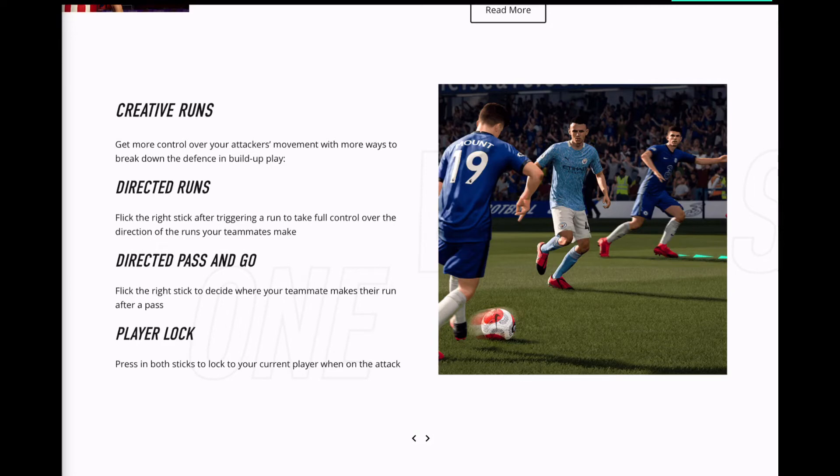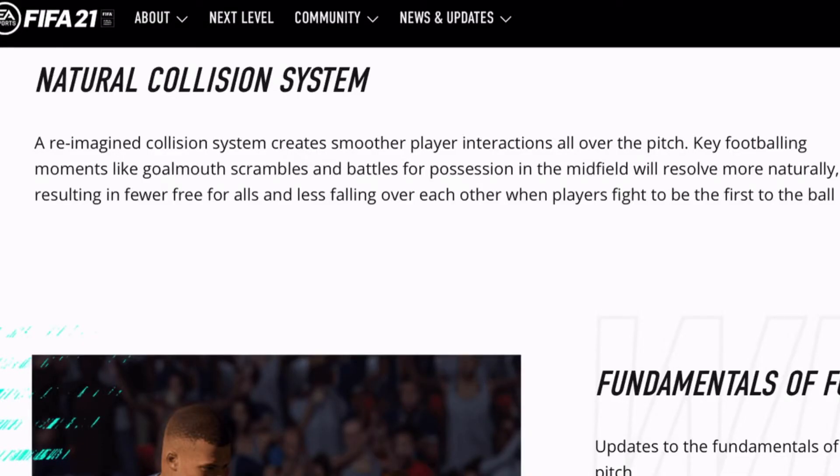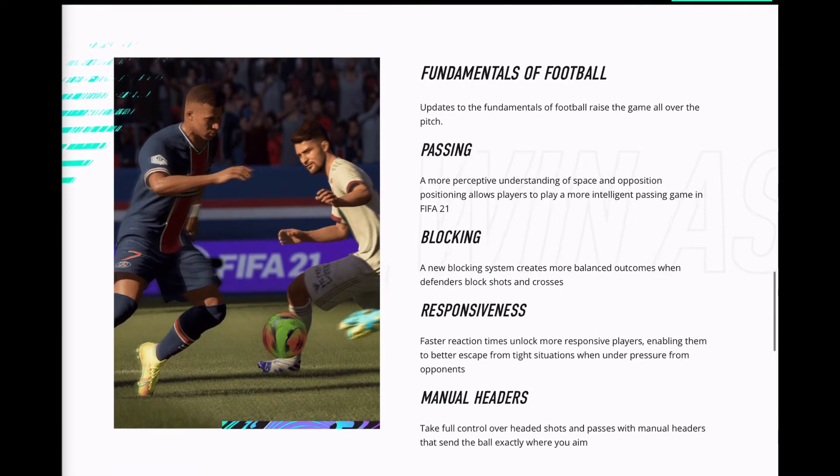After that there's the natural collision system — this is one of the main downsides of FIFA 20. When you're tackling people you'd see all your players fall over and it wasn't realistic. Hopefully they've fixed that. A reimagined collision system creates smoother player interactions all over the pitch; key footballing moments like goal scrambles and battles for possession in midfield will resolve more naturally, resulting in fewer free-for-alls and less falling over each other when players fight to be first to the ball.